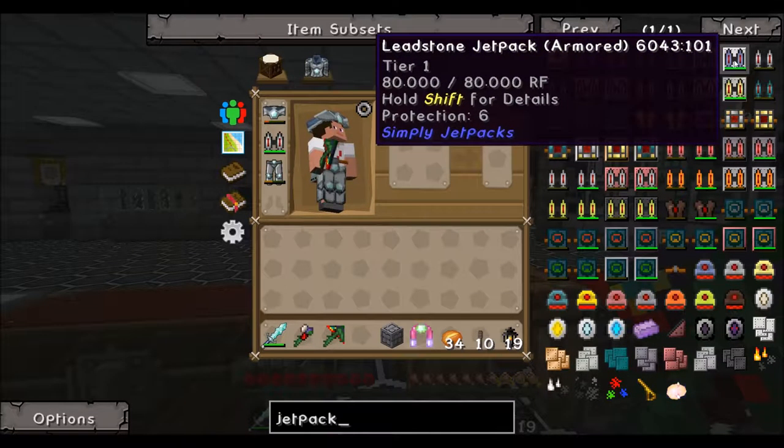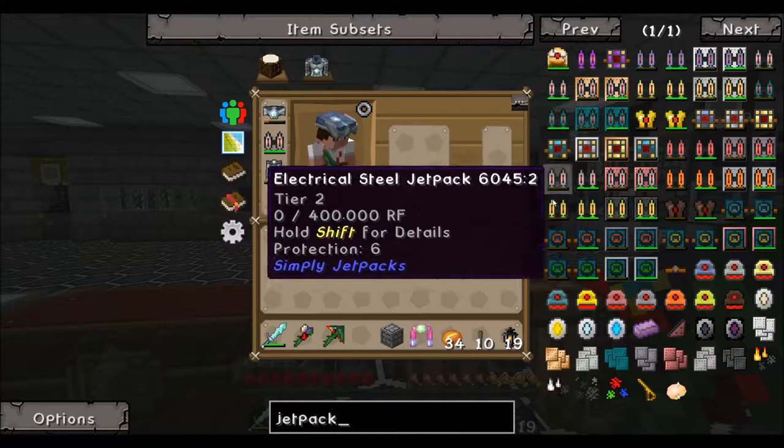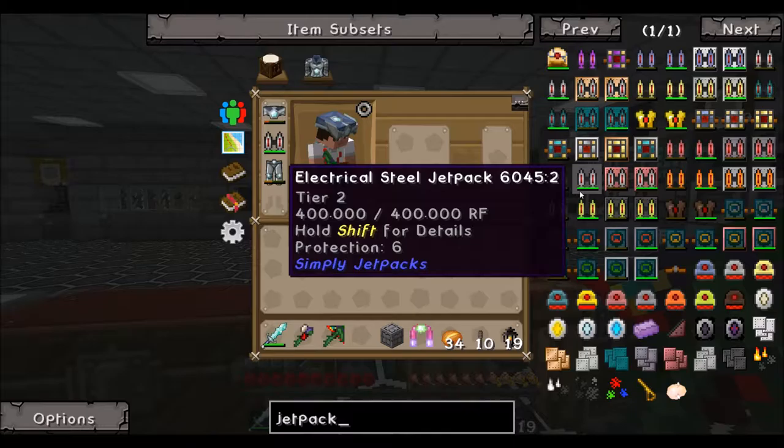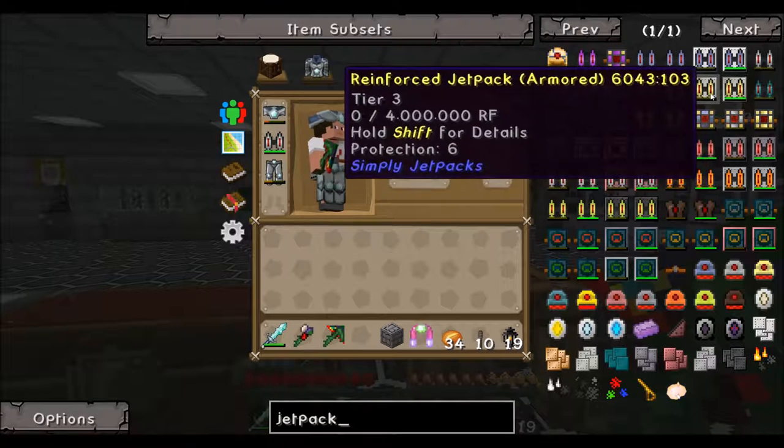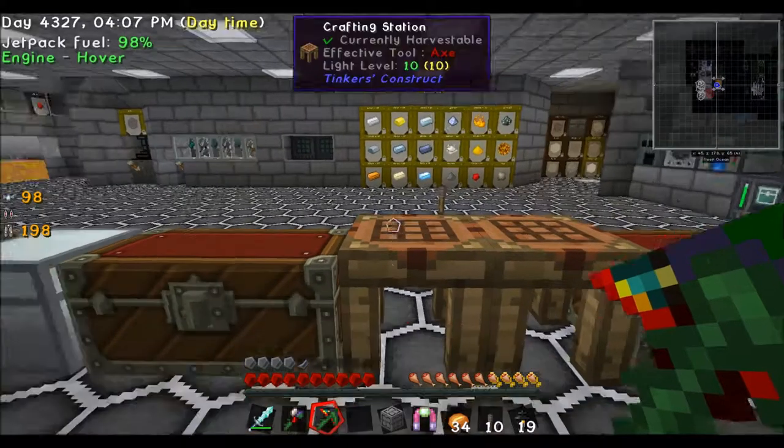Protection 6. Okay, we can't do that - I thought we could equip the jetpack with some protection.